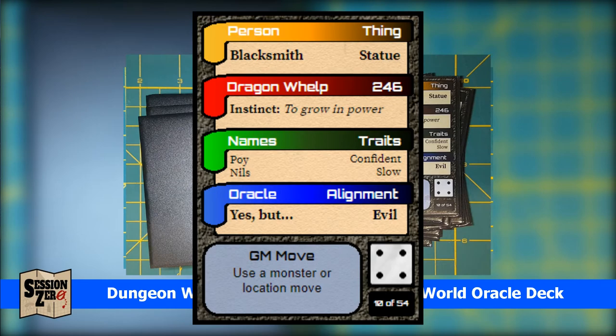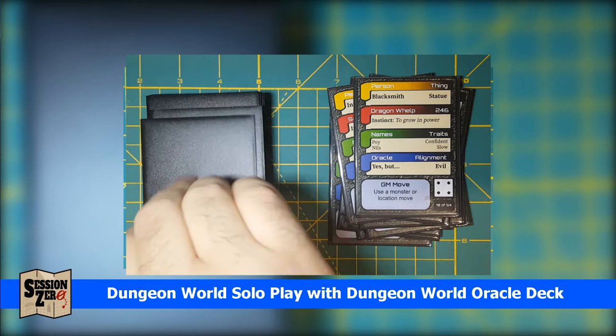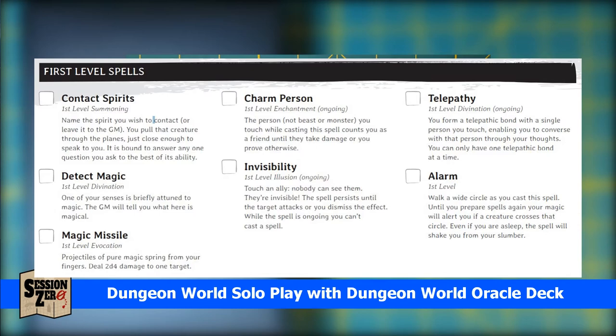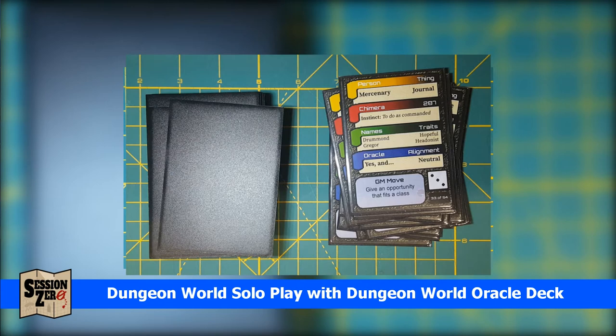In Dungeon World there are three times the GM can make a move: when everyone looks at them to see what happens, when there's a golden opportunity, or when someone rolls a six minus. This is a good time to use the first one because I just don't know what to do with that 'yes, but.' So let's draw a GM move. I get 'give an opportunity that fits the class.' I can use this to tie my world building and narrative together. It wasn't the crystal that awakened Simon's spirit — he tells me it was magic related to the lock that a sprite placed on the crypt when it took the crystal there. Isleth has Detect Magic prepared, and that fits his class and helps with the narrative. Simon says he was able to leave the crypt, but now the magic lock prevents him from re-entering it. I'm getting close to about a quarter way through the deck, which means I'm about halfway through the session.